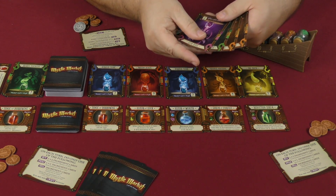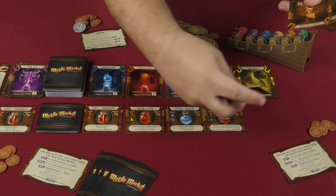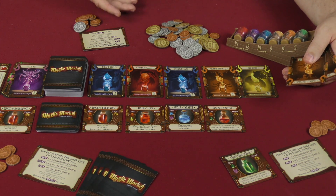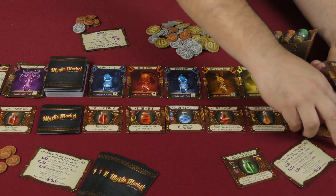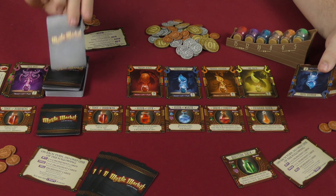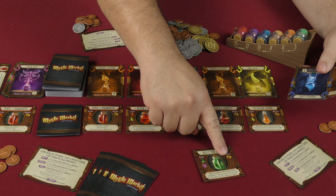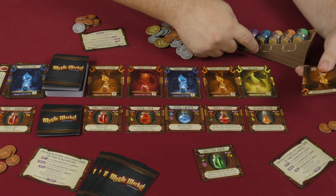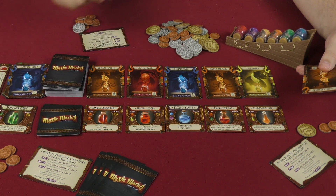For this player's turn, they have two oranges, a green, and a purple. We'll use the green and the purple to craft the reduction serum. The reduction serum lets you sell half a set for the current value of a full set — for sets of three, you can sell just one card. Then I'll spend two coins to purchase one blue, putting it in my hand. I'll use the reduction serum potion to sell that one blue for 10 gold. That shifts the price and the potion is discarded.